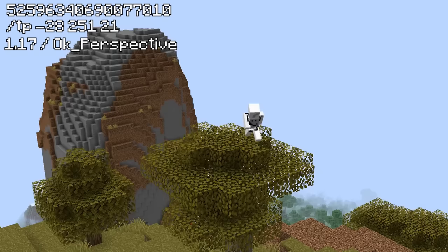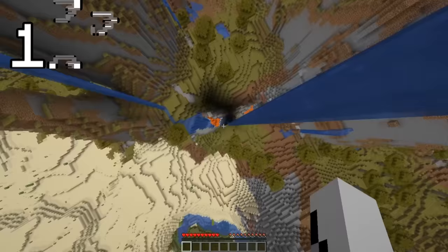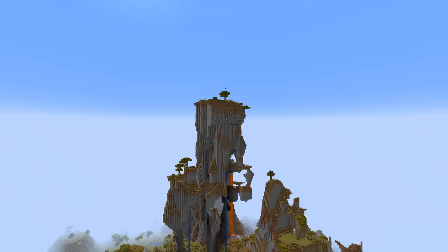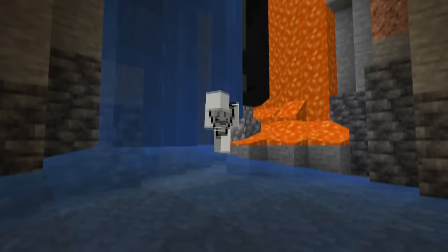That's just the start of the best mountain seeds though, because if you jump off the peak of this savannah plateau into the double ravine below, you will freefall for a whole 238 blocks. Because of this, this seed actually holds the world record for the tallest natural generated drop in all of Minecraft, and it's actually pretty fun to try to survive the fall yourself.